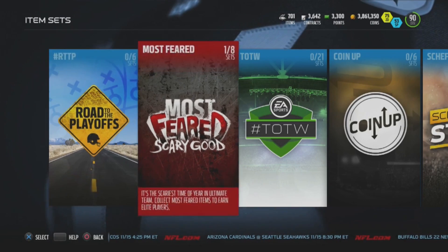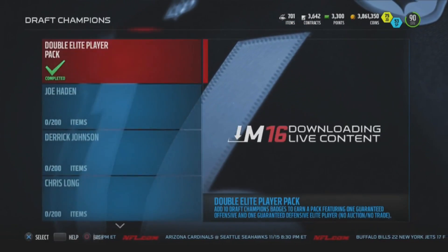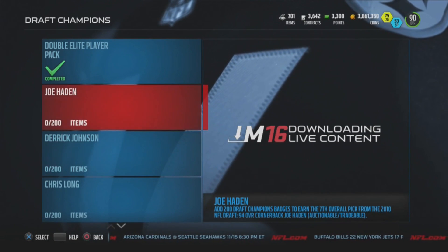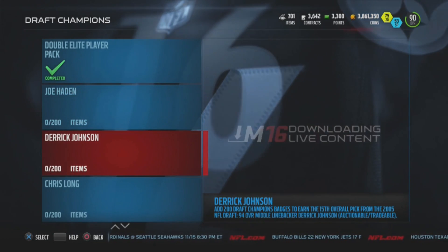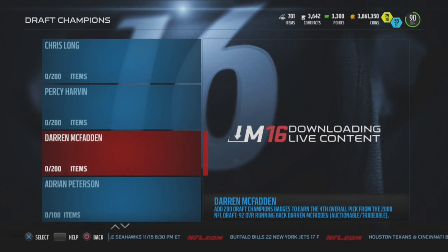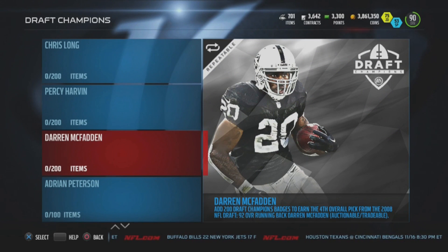EA has also added new Draft Champions in Road to the Playoffs — Joe Hayden, Derek Johnson, Chris Long, Percy Harvin, and my personal favorite, Darren McFadden. It's double the amount of draft champion badges required, but they're also better players.